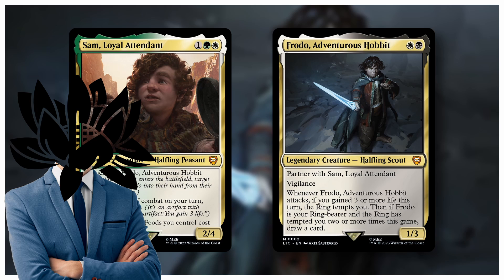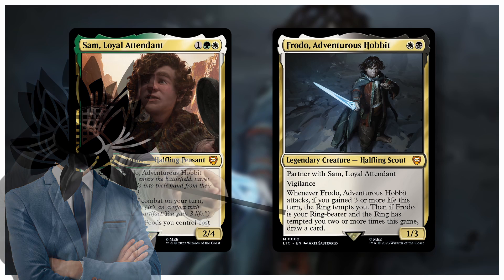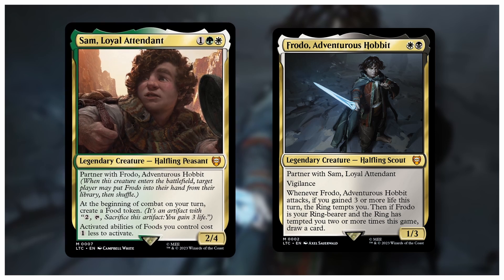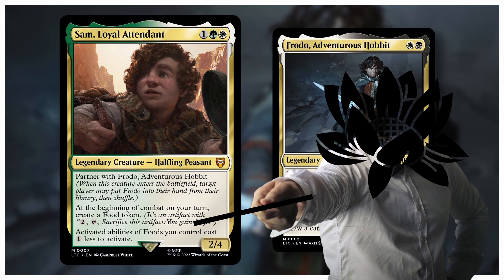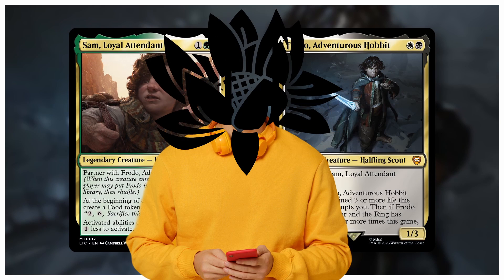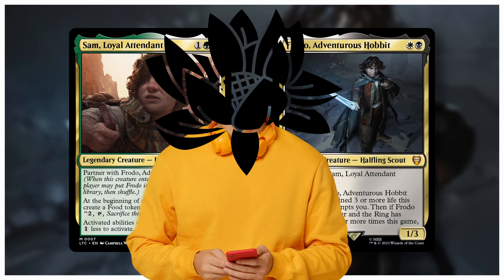Getting right into it — the first deck is called Frodo and Sam: The Shire's Blessing. Our boy Frodo, Adventurous Hobbit, is a 1/3 with vigilance that allows the ring to tempt us if we gained three or more life, and draws us a card if the ring has tempted us two or more times this game. His partner Sam, Loyal Attendant, is a 2/4 that creates a food token at the beginning of our combat and also makes those food tokens' activation cost one less.